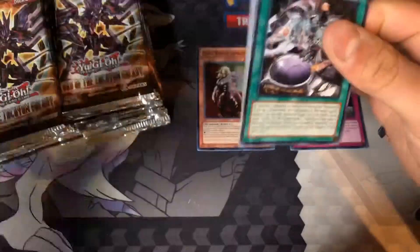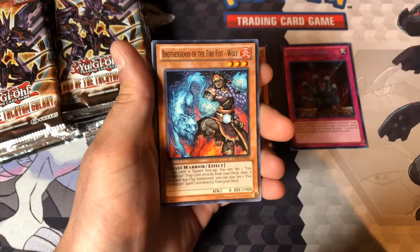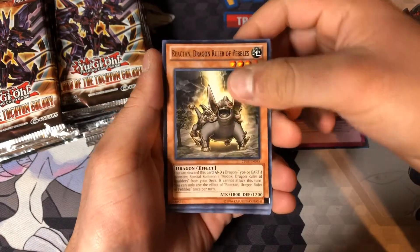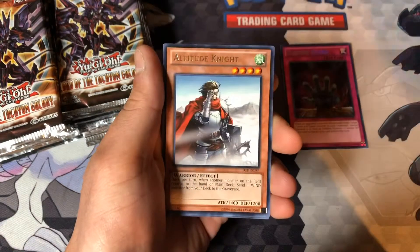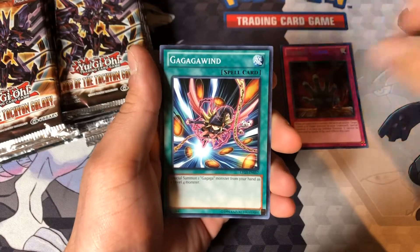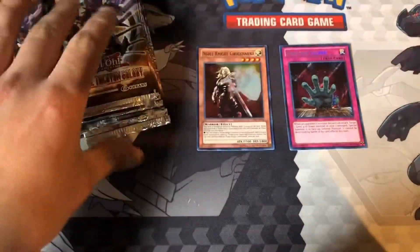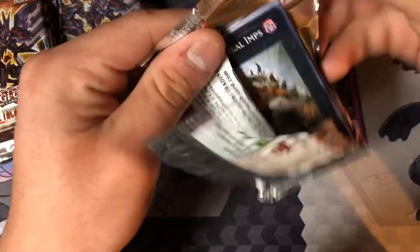Let's see. Jewels of the Valiant. Wolf. Altitude Knight. Ga-ga-ga Wind, Memory Loss, High Tide, Mecha Phantom Beast. I think this is the one with Draco Sack — if we pull a Draco Sack, that'd be so dope.